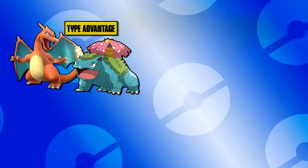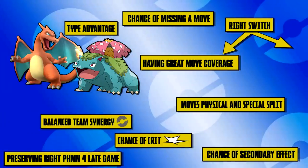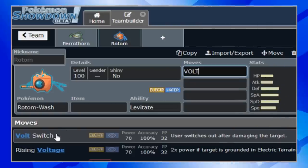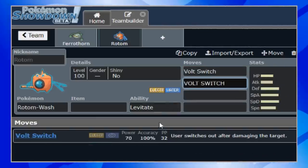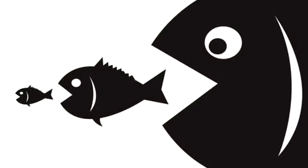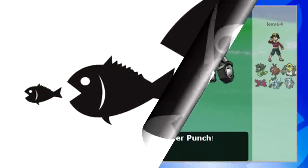To be good at competitive Pokemon, you need to be observant of a million different things, of course. But here, we're specifically referring to observing common trends in the metagame and the teams that are being used, what traits they share, and why they might share those traits, so that perhaps one can gain an advantage over them if they're ever over-relied on.